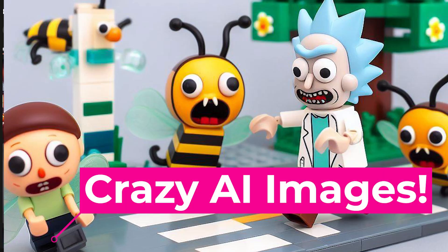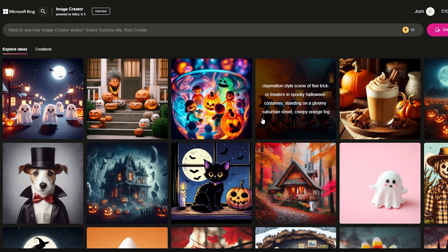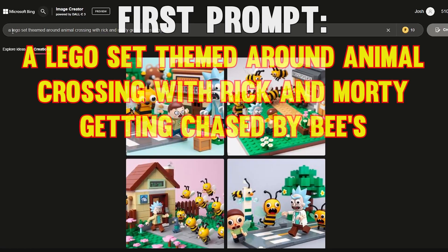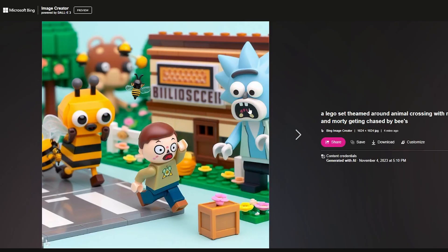Hey guys, so we're going to be playing around with some AI. We're using DALL-E 3 image creator. We're going to be playing around with some Minecraft things, and a Lego set themed around Animal Crossing with Rick and Morty getting chased by bees. This is some of what it made up.